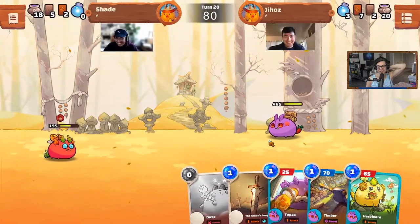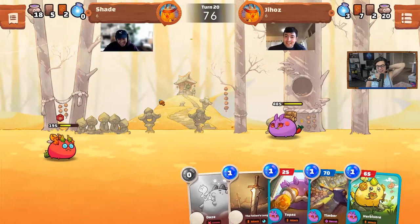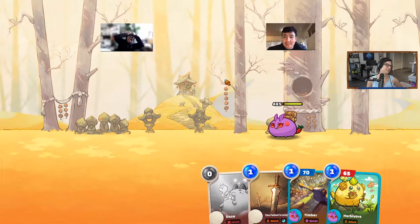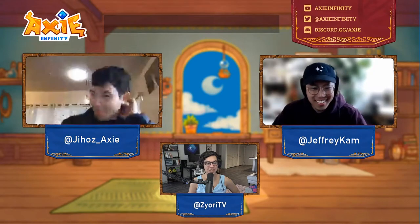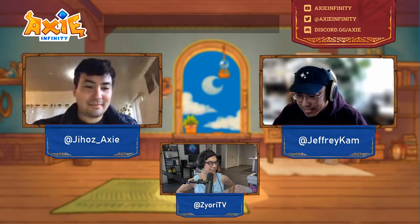I just need one good card draw. One shot — oh my gosh, dude, that's dirty. That was dirty. We saw the strap come all the way through — that's it right there. You get all of these banished cards and Topaz becomes unstoppable in the 1v1. Damn, all right.